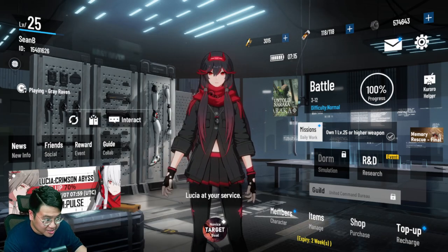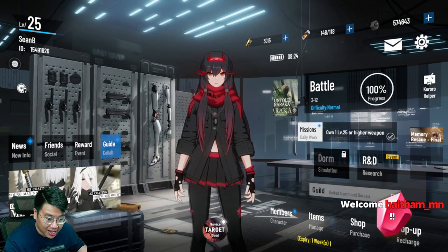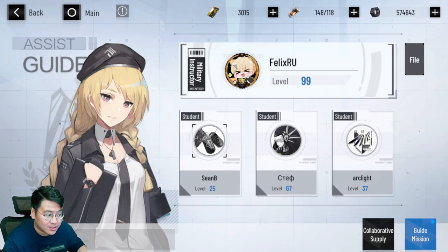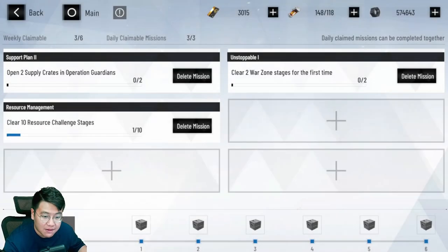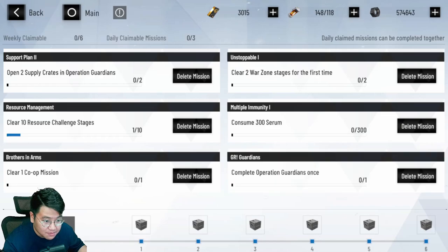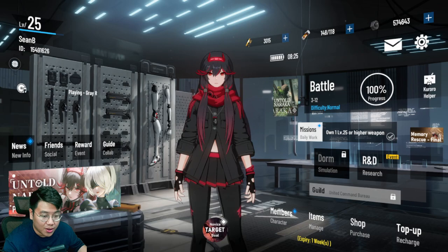There are some changes though. There's one new function in this game that I really like, which is the mentor-student system. Whenever you unlock this, get yourself a mentor immediately — it doesn't matter, you can mass apply to anyone. A mentor can also get a lot of benefits from having students. You'll have many different missions, all very easy, and each gives a lot of EXP reward for your account. You can level up very fast with this system.